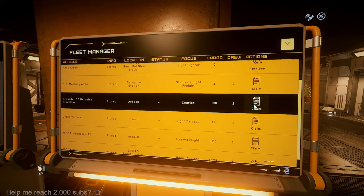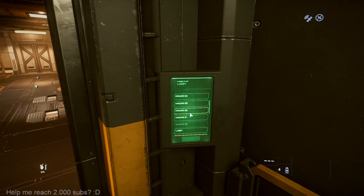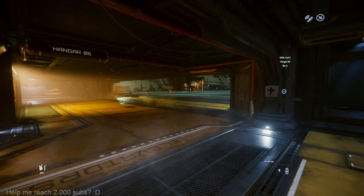Welcome to the ASOP vehicle retrieval system. I just wanted to try — take vehicle — your vehicle has been delivered to the following multi-tall, hangar six. What I want to try is to check: can I buy any kind of commodity in mines, let's say barrel or something?